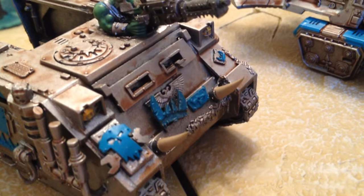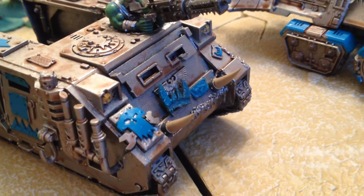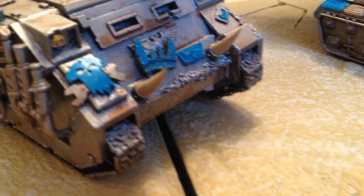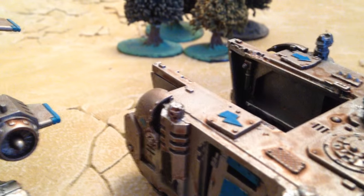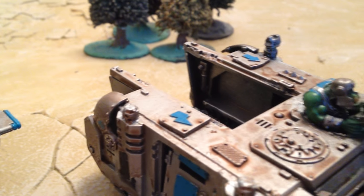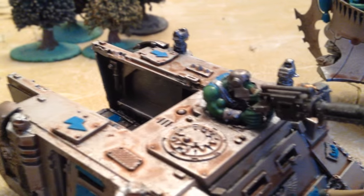So that one was just really simple. It was an old Chaos Rhino — hence all the green stuff work — it was Nurgle. So I re-sprayed, repainted it, and then just clipped the top out and the back door off. And obviously replaced that floor with the truck floor, which I just cut the shape and slotted in.